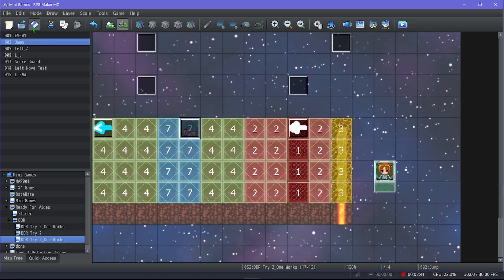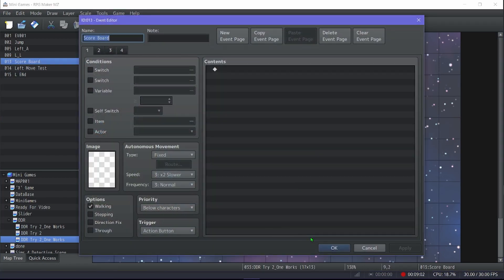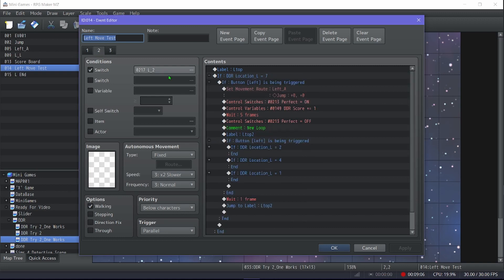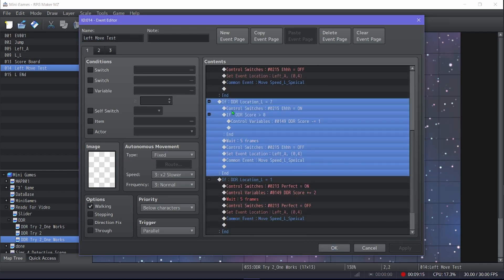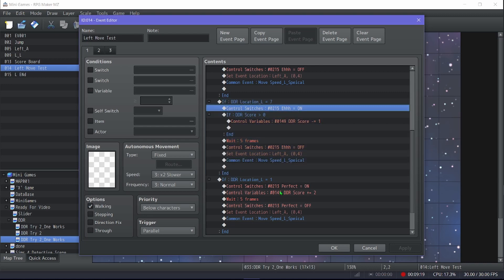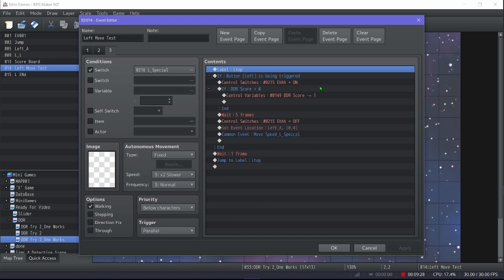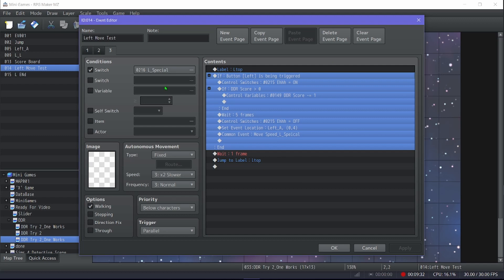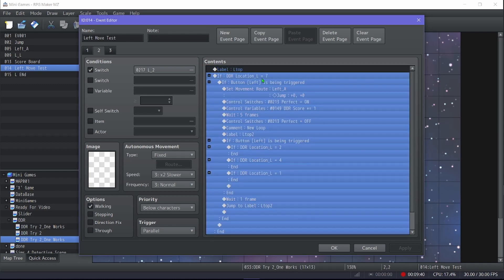For the special events, I added new regions. The events for the arrow itself are largely the same. The only thing that changes is in the main event, where I added L2 and L-special inputs, and the common event. For the don't-touch one: if any button is hit while it's active, you lose a point. It's simple — just trigger a point loss on any input.